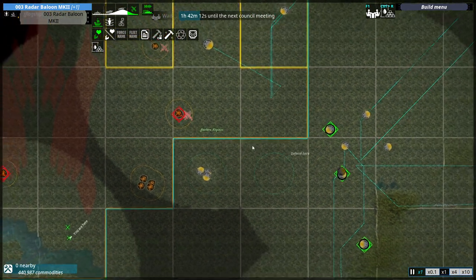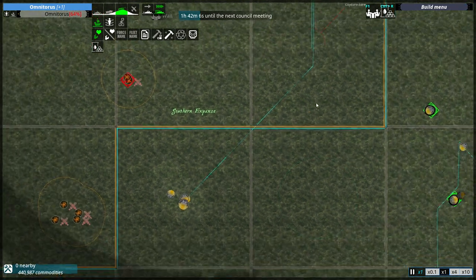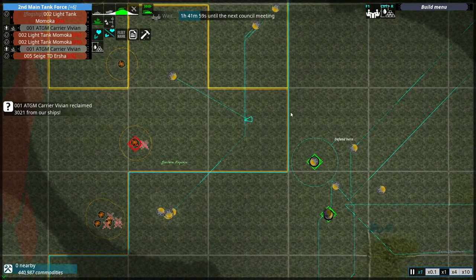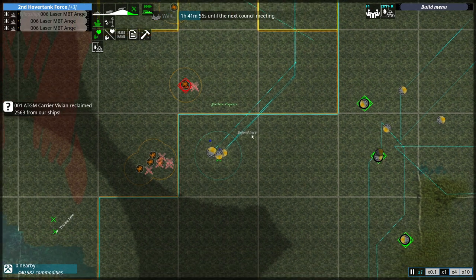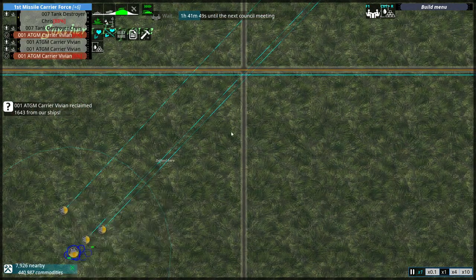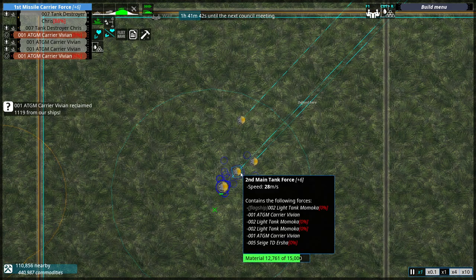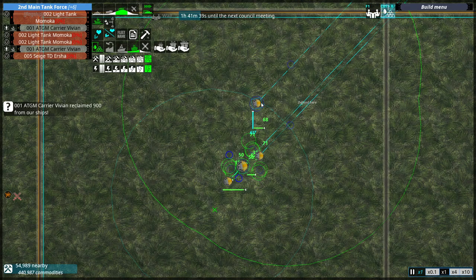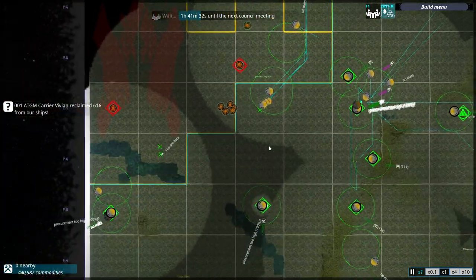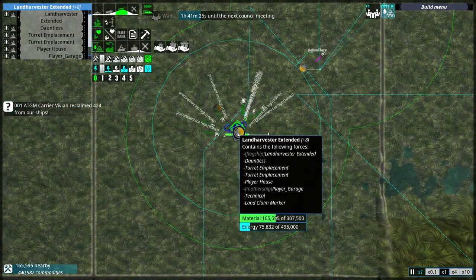We've got a bunch of stuff moving in there — that's not good. Let's have them rendezvous with the others. Let's scrap that on the Taurus right there. I think we've figured out we can't repair it. We're going to need all the numbers we can get for that particular fight coming up. We've got a decent bit of resources in the land harvester now. Let's get some of those new tanks built and get them into the front as quickly as possible.